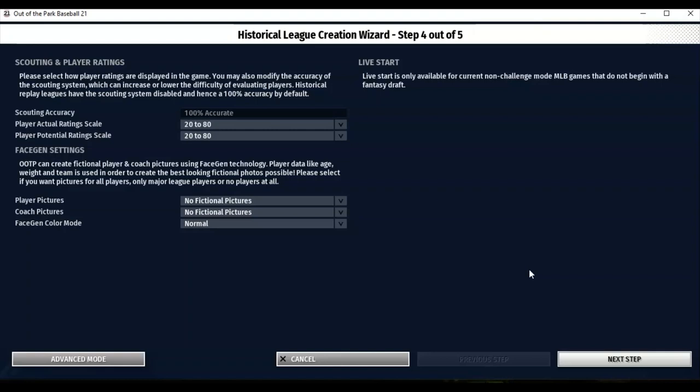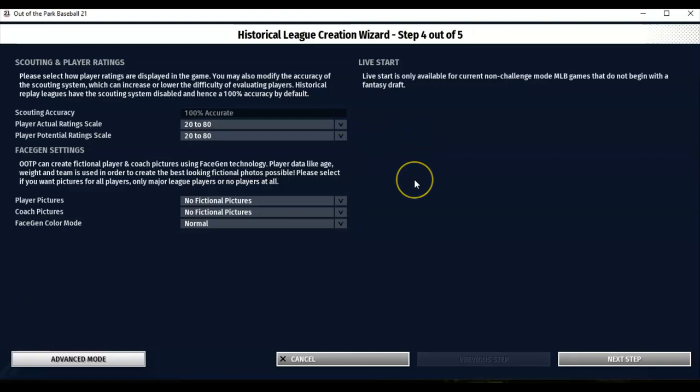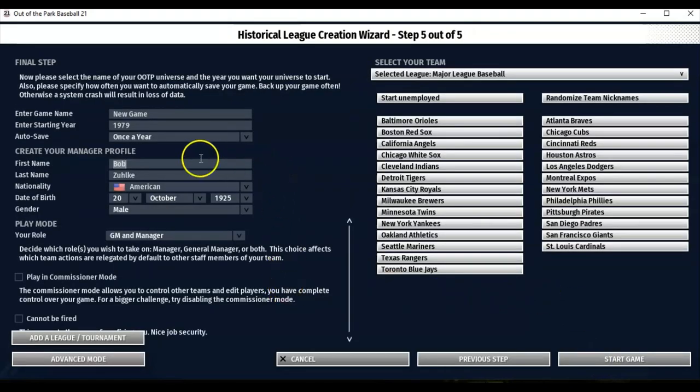Now you can see scouting accuracy — I can set this. 20 to 80, I suppose. No fictional pictures, face color mode normal — just normal run-of-the-mill stuff. I've already got my name in. I had myself born in 1925, because right now I am 54 years old, so to be 54 in 1979 I would have had to be born in 1925.